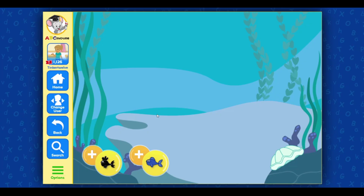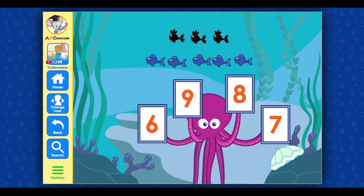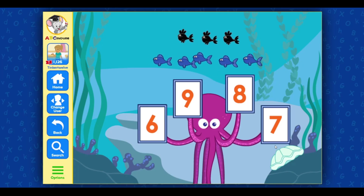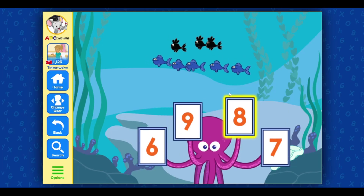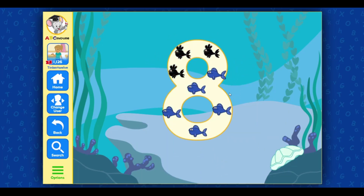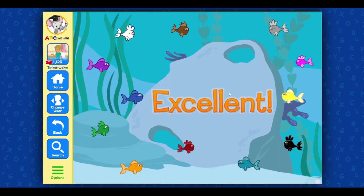Okay, fishies, line up. I'll tell you how many fish I need. Add those fish and then hit done. I need three black fish and five blue fish. Add fish to get the correct total. Done. Fantastic. Now how many fish are there altogether? Very nice. We now have three black fish and five blue fish. That makes eight fish. You got it. Excellent.